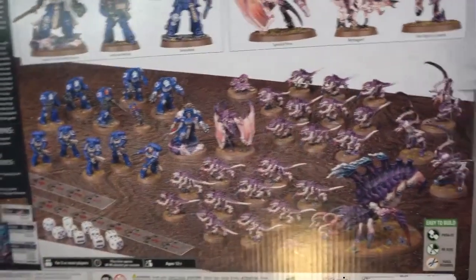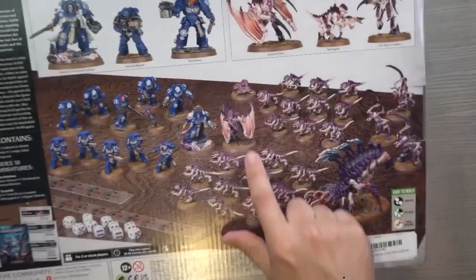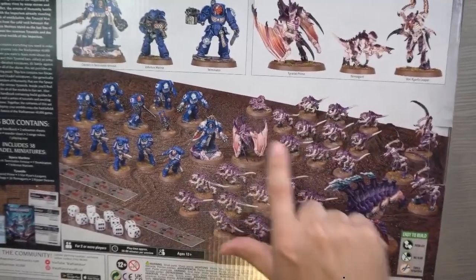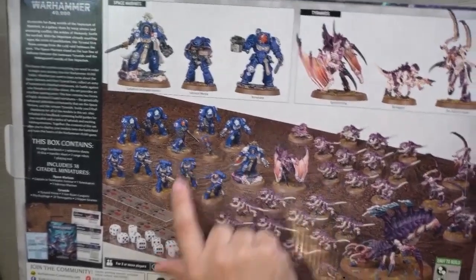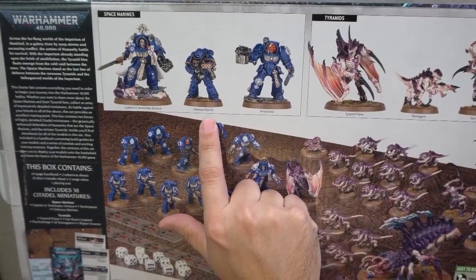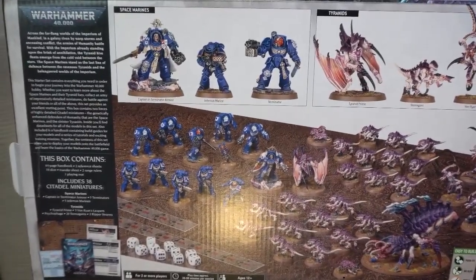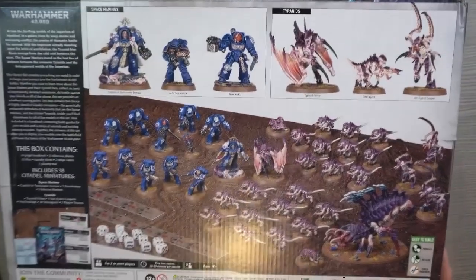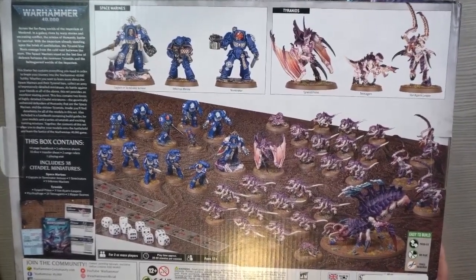Let's take a look at everything you get. On the Tyranid side, you've got your HQ — your Winged Tyranid Prime — 20 Termagants, one Psychophage, and some Ripper Swarms as well. On the Space Marines side, you get the Captain in Terminator armor, your Infernus Marines — the same ones from the previous box — and Terminators, which are a huge and very good unit in the game, and you get five of them here. The only thing you don't get with this box is the paints, so you'll need to get those separately.